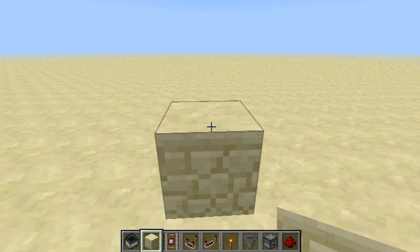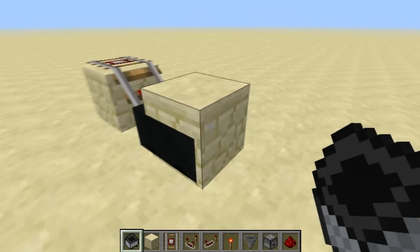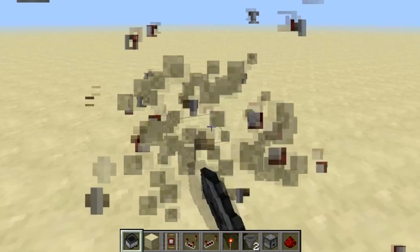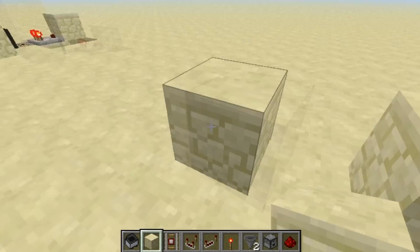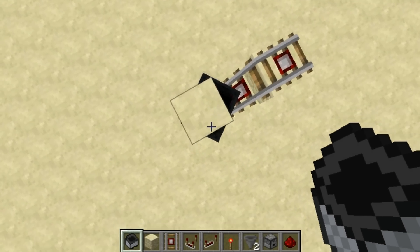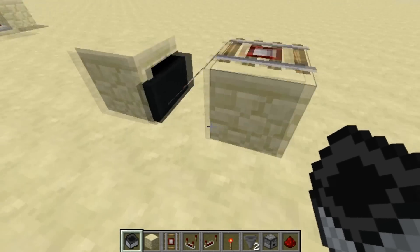I'm going to show you why. As you see, I use my little trick to put it in here and it's perfectly aligned. But if I do this again facing north or south, look at this — it actually turns sideways and will do it every time. Then you have to push it and it can work, but it's easier when facing east or west.